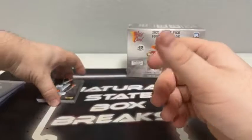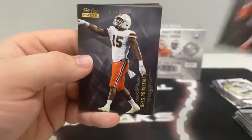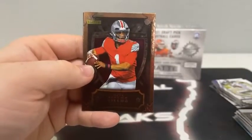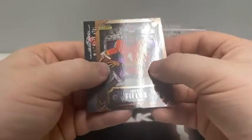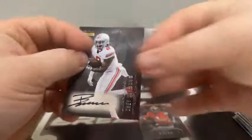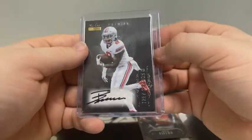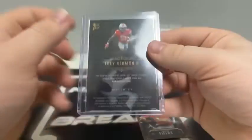We've got our autograph at the end of this last pack. Travis Etienne, Greg Rousseau, Rondell Moore covering up Joe Tryon, Dewayne Eskridge, Penei Sewell on the base, Caleb Farley, Patrick Surtain, a Weekend Warriors of Justin Fields. And here is our autograph — a nice one. That is Trey Sermon for the San Francisco 49ers. It's the on-sticker black ink auto, not numbered. Very nice hit for San Francisco. We'll sleeve and top load.